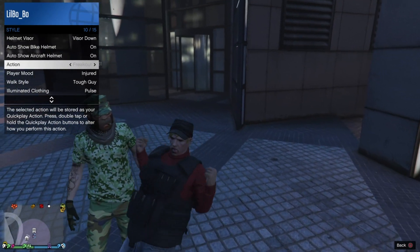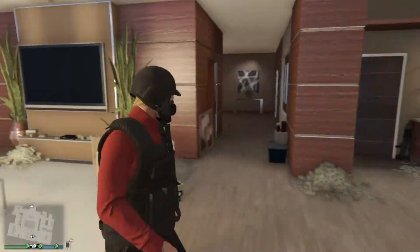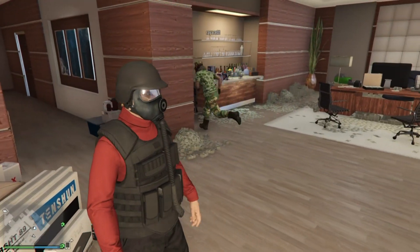Once you have this outfit, you can then customize it, make it the way that you want and save it of course. As I show you right here, this is what I made mine into. The first glitch is now done.